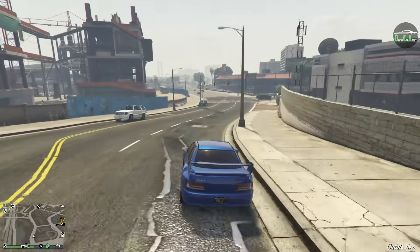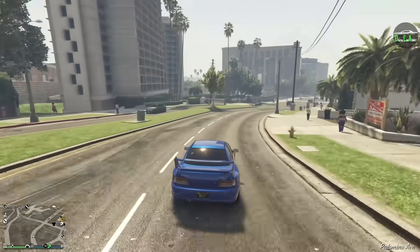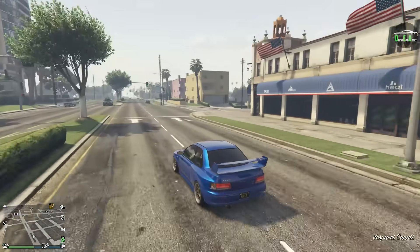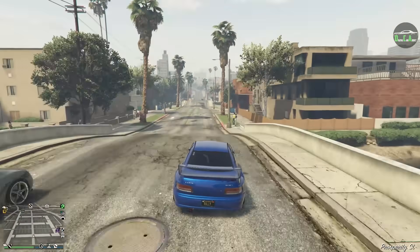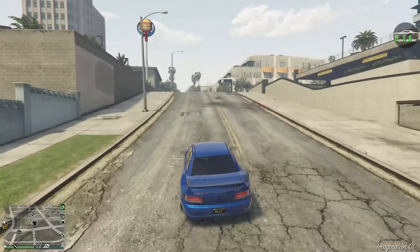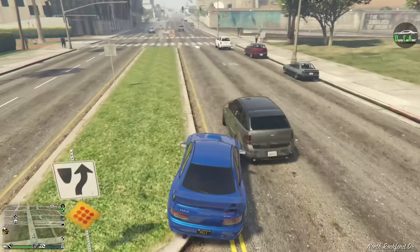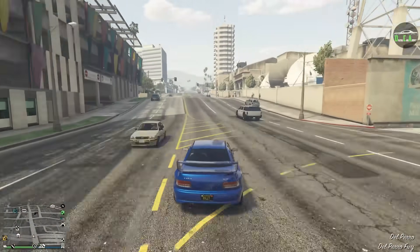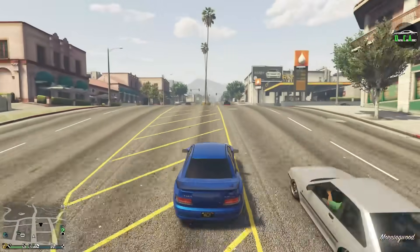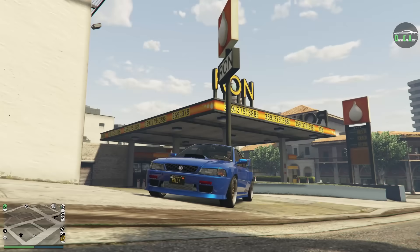Definitely a lot easier to drive — as my back end sideswipes the SUV. But if you've been having an issue driving the Calico, I think this would definitely be a good alternative. It's probably going to be the best anyways. It kind of drives like the Sultan Classic but with a shorter wheelbase. Let me force it harder into this corner — let's go through some of these jumps. Wow, that thing is quick. It's properly fast. In the sports category for tuner races, this is definitely going to be a very, very good choice.